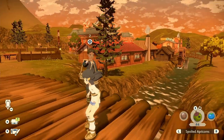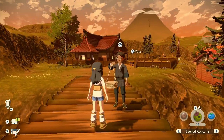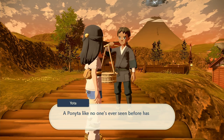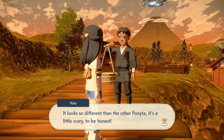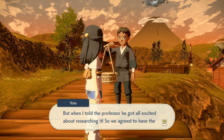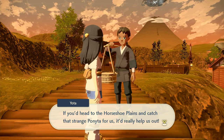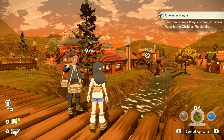Yota is over there in the village. If you go over here, you might be familiar with the village. It's over this part of the village — on this bridge — and here is Yota. He says: You are here about my Ponyta request, right? Glad to have some help at last. A Ponyta like no one's ever seen before has appeared in the Horseshoe Plains. It looks so different than the other Ponyta — it's a little scary, to be honest. But when I told the professor, he got all excited about researching it. So we agreed to have the Ponyta surveyed. If you'd head to the Horseshoe Plains and catch that strange Ponyta for us, it'd really help us out. The objective then updates: catch the strange Ponyta on the Horseshoe Plains in the Obsidian Fieldlands.